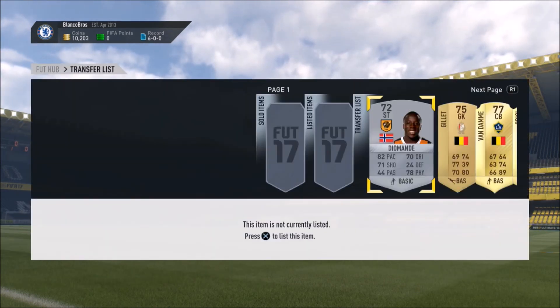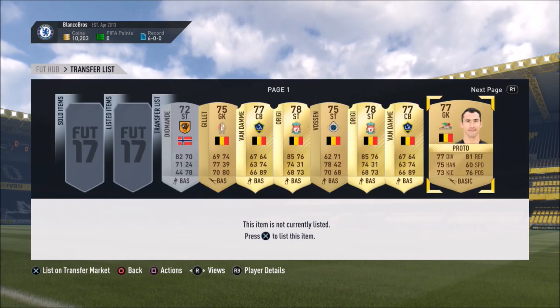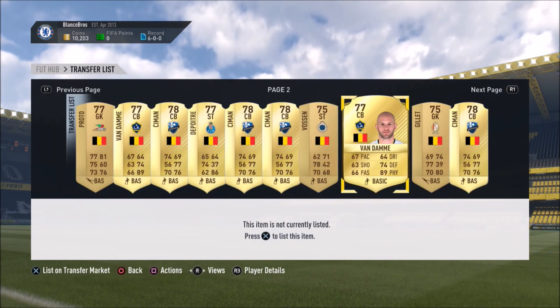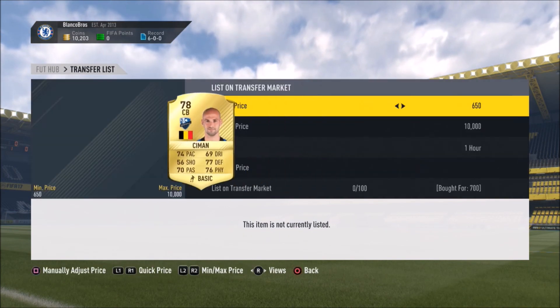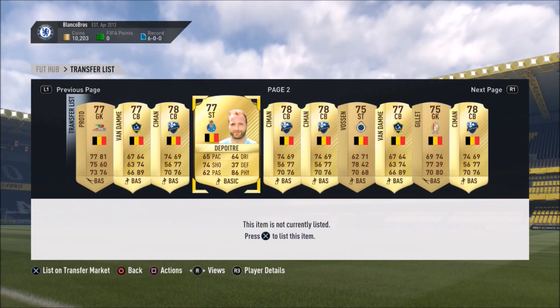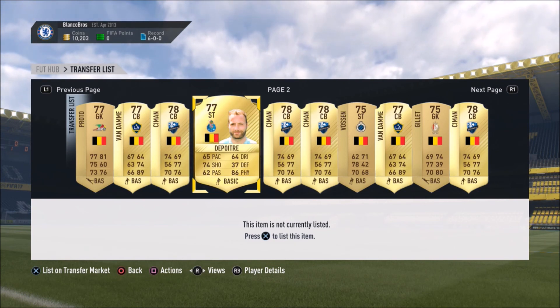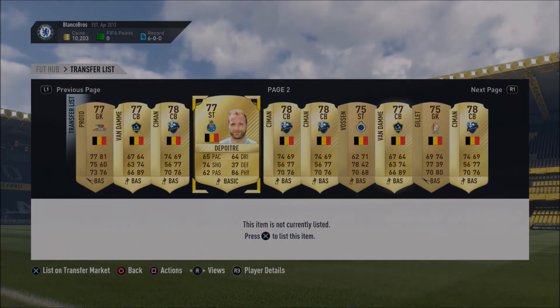Just to add something before I end this video: if you look at my transfer targets right now I've got a load of Belgians. I invested in these guys right at the start when I knew Hazard was going to win player of the month. When you need Belgians to complete the Hazard POTM award, I'll put all of these guys on the transfer market and make a ridiculous amount of profit. Use all of these methods and you should be able to make 10k easily on FIFA 17. Drop a like if you enjoyed, check out Bounty in the link in the description, use my code to get a few free credits — but for now, peace out.